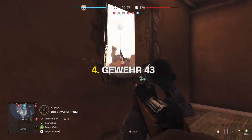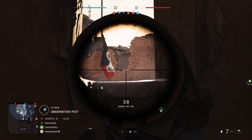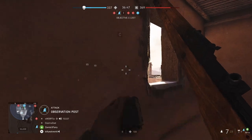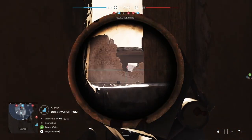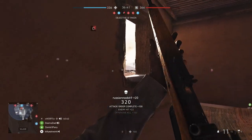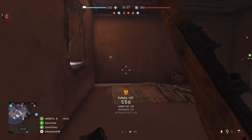Number 4, the Gewehr 43, which has almost exactly the same stats as the Carabin we already talked about, but it's higher on this list because it's just a little bit better. It's got the same 3-shot kill max and the same 10-round capacity, but the big difference is it's actually got a detachable mag option, which is a huge deal when you're dealing with multiple enemies.